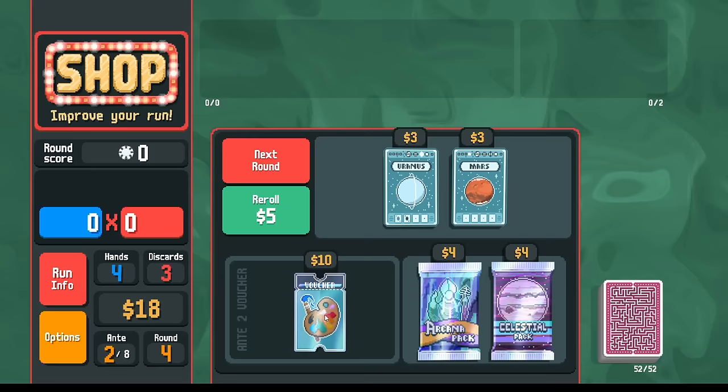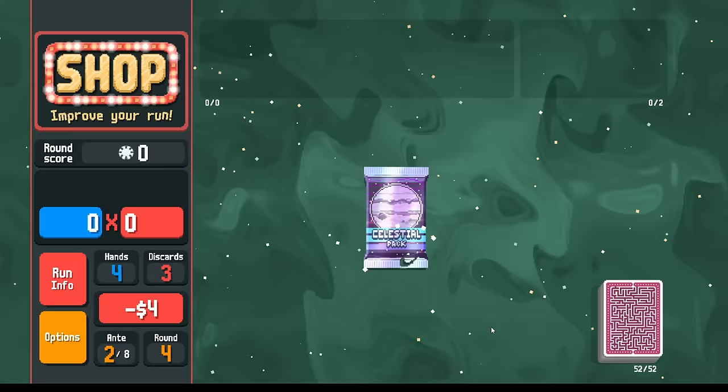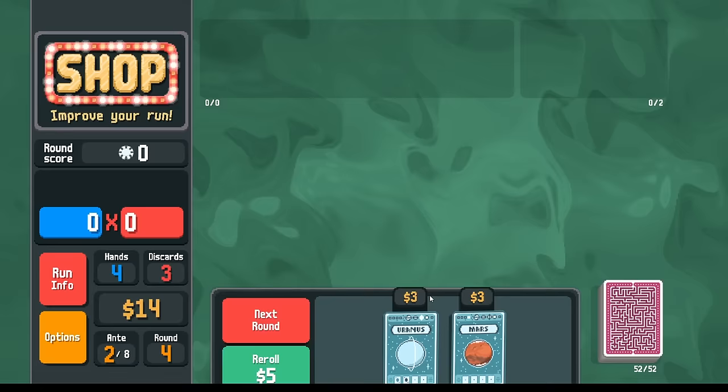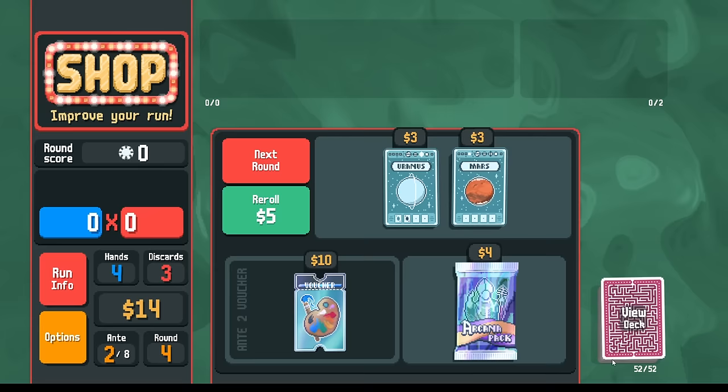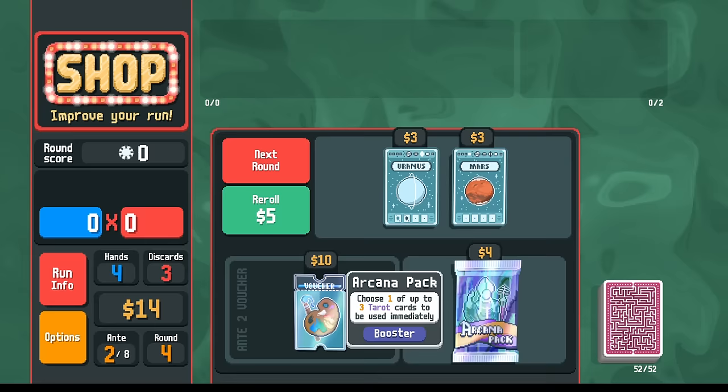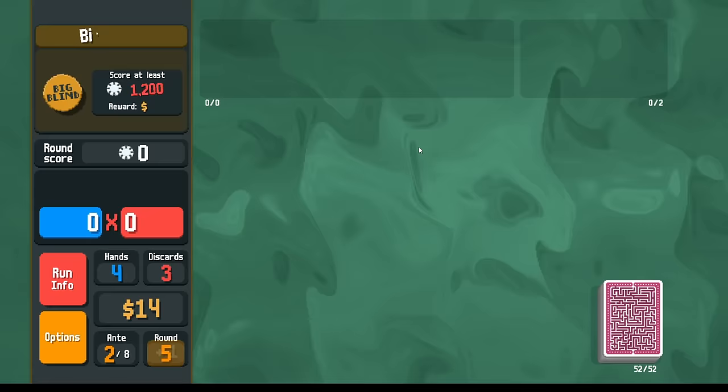In the next round we take the celestial packs. Normally the rule is you only buy jokers and don't buy booster packs until after you have enough money. But here since we can't buy jokers, we're going to buy the celestial packs to help us score in place of our jokers. Arcana packs will wait until after we get money in the bank.